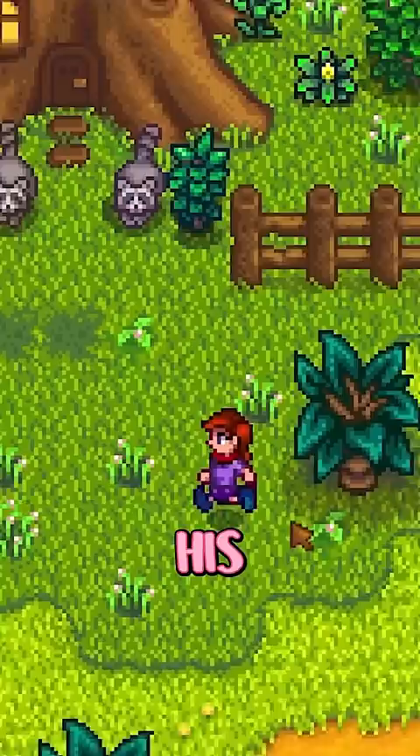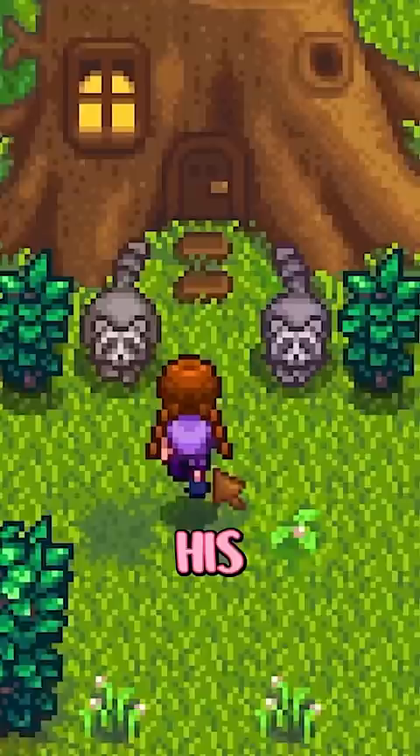Approximately — don't quote me — seven days later, his woman will appear. You'll have to give him some more items, which will be some kind of jelly and dehydrated fruit. This will unlock his wife's shop.